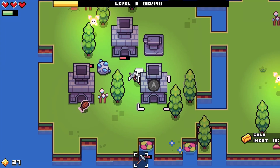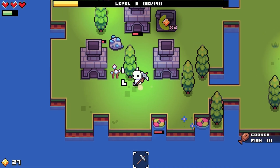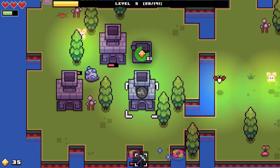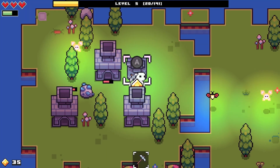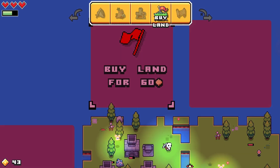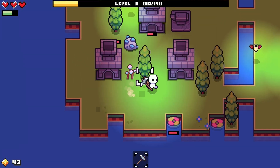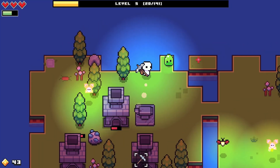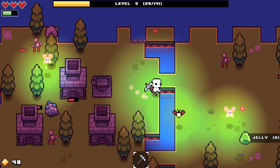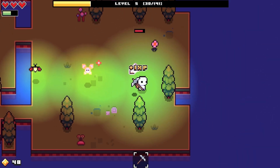I'm at 27 coins, almost there. One, two - got it! Oh wait, what? 80, 50, 60 - I'm at 43. Never mind, we're not even close. There are more slimes - I got more coins from that, so that's nice. I'll just keep looking out for them throughout the night.